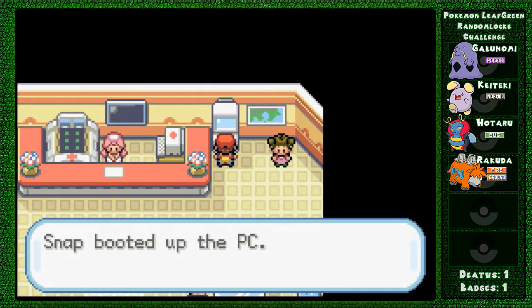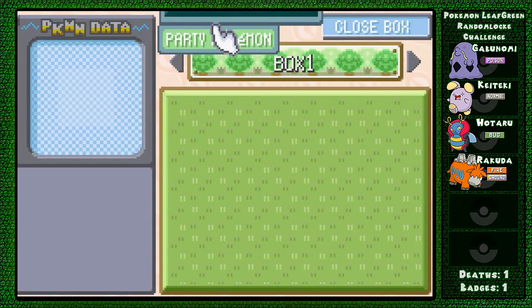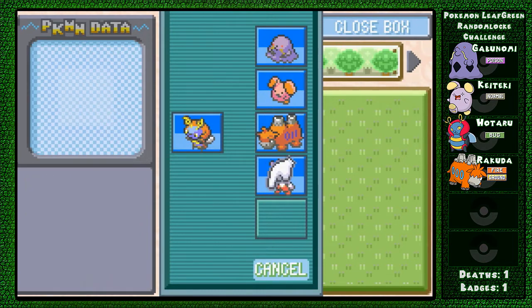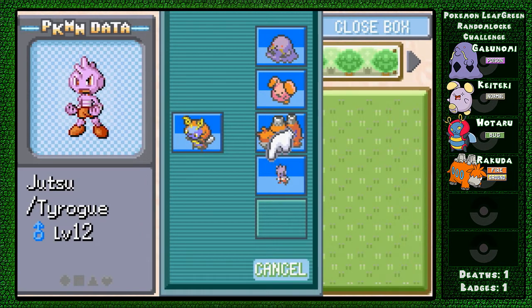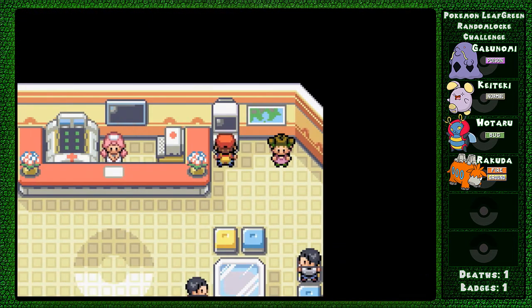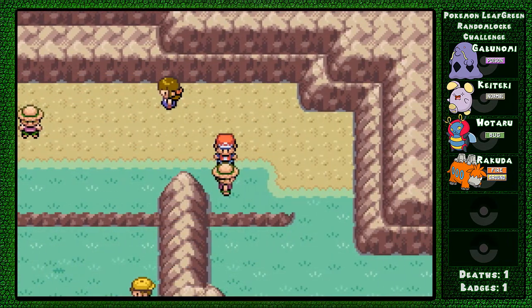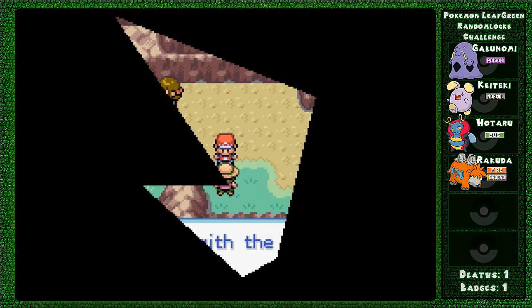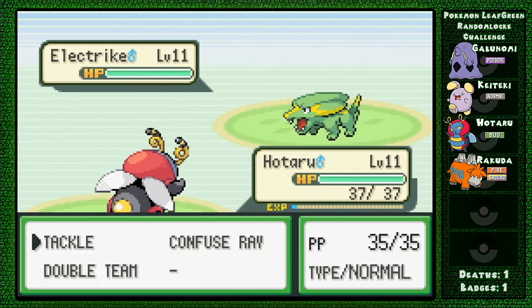And we're here in the Pokemon Center. We go to Move Pokemon - Party Pokemon. Goodbye, Jutsu. And that was that. I'm still really ticked off, but that's okay because it's just part of the game.